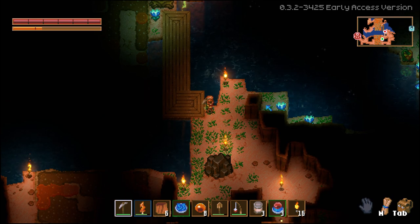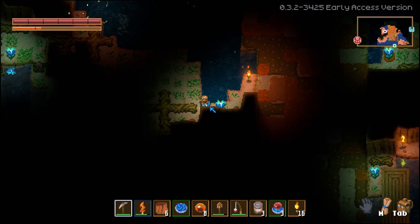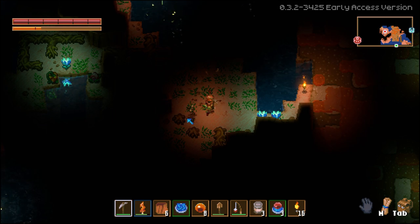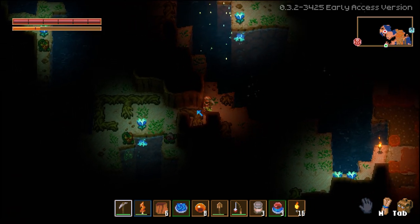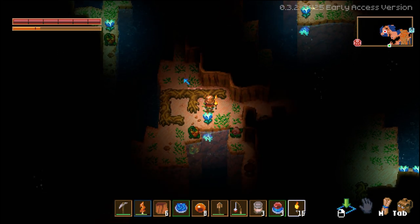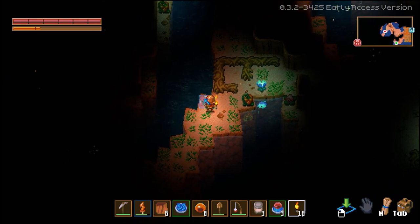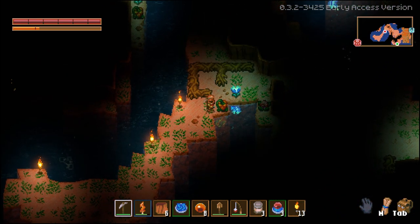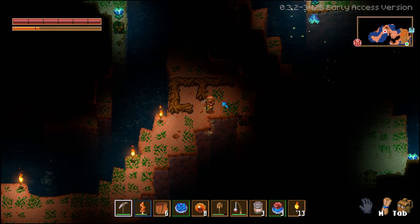We definitely want to continue hunting for tin though. We already know where there is iron, so we might even be able to go straight up to the next tier — but a lot of the iron stuff needs tin and iron so we definitely still need the tin. It does offer the possibility that we'd be able to go straight to the next tier without too much worry. Continuing to delete Gorm's path.